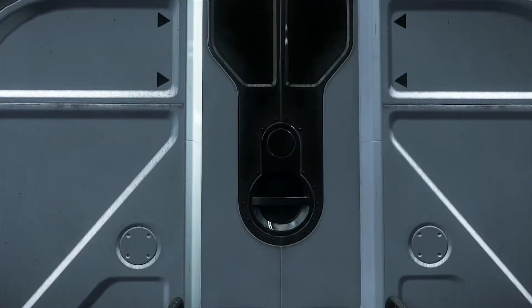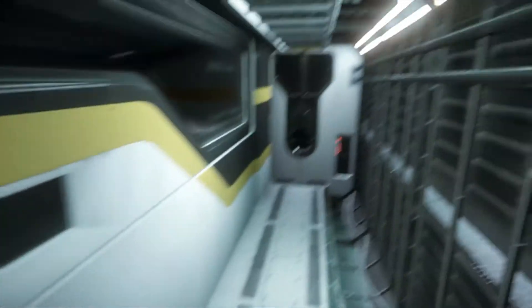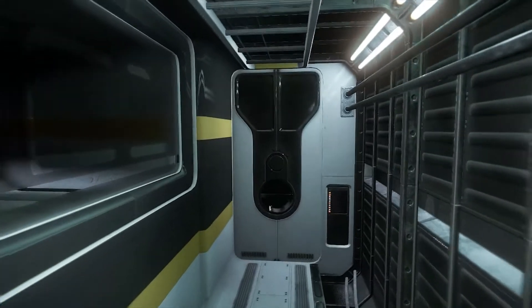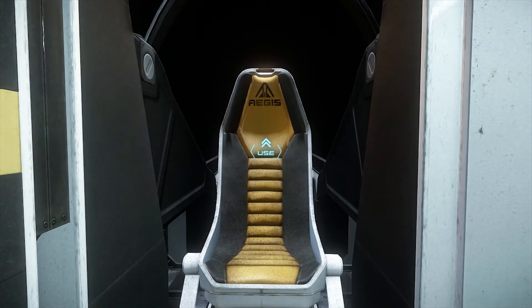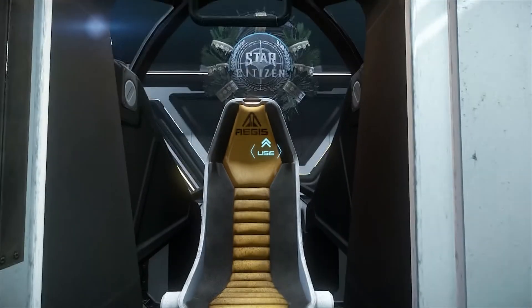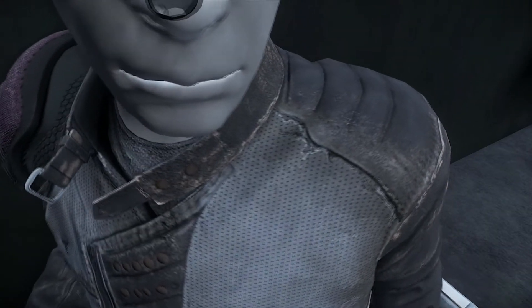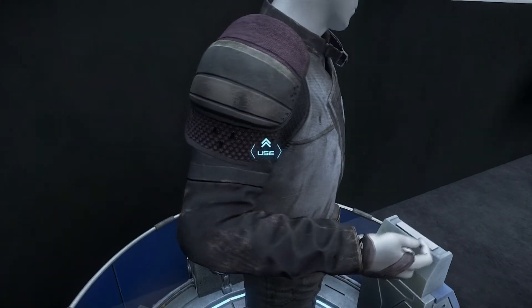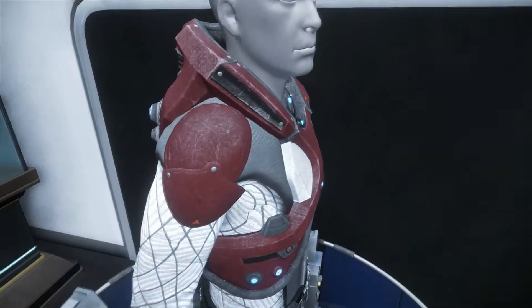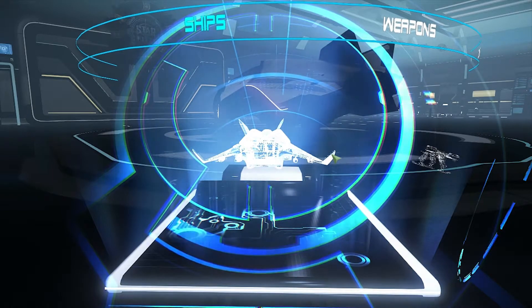You can see that the detail — the rust, the textures — they've put on this Avenger, even on the inside, is very very detailed and meticulous. I'm just walking into my cockpit — a little buggy, but hey, it's pre-alpha. Look at this: when you get up close to stuff in other games it degrades, but when you get close to things in this game it looks just as good as it did from far away, and I'm really excited about that.